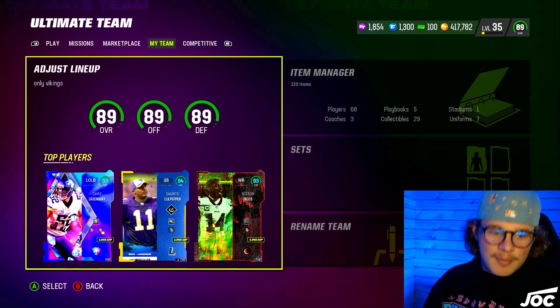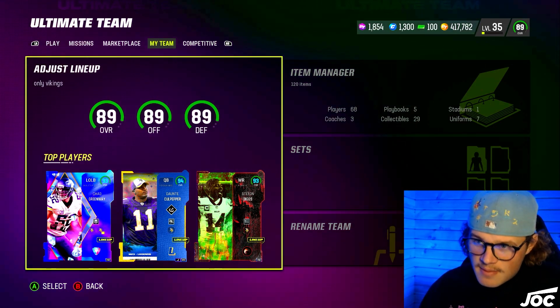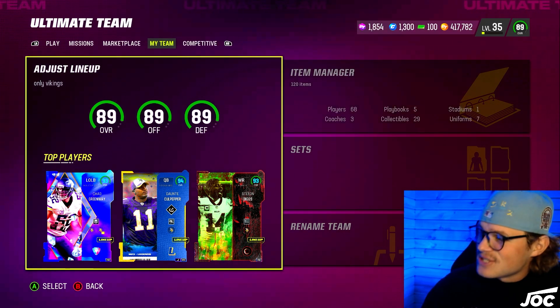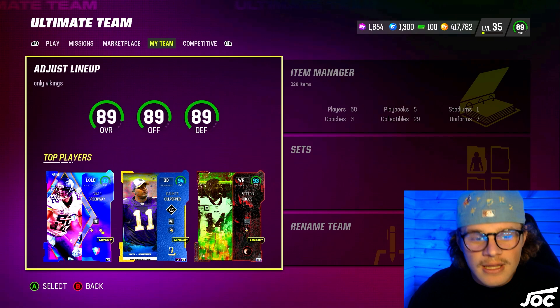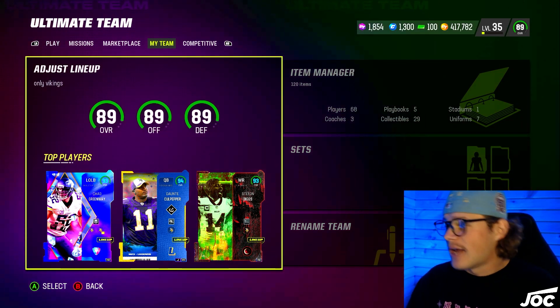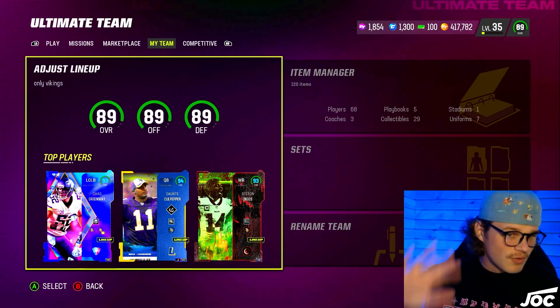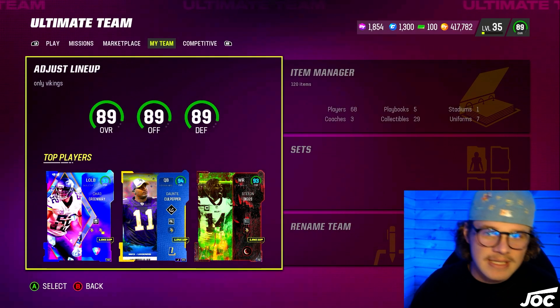Let's go boys, today we're taking a look at the updated Vikings theme team in Madden 23 Ultimate Team. Big shout out to my guy Jimbo for letting me use the squad. We are in a new location, new setup — I think it looks pretty clean. The wood looks good in the back. Regardless, 89s across the board Vikings theme team, let's take a look.